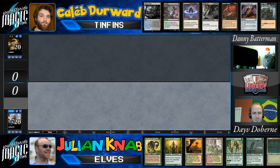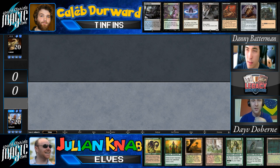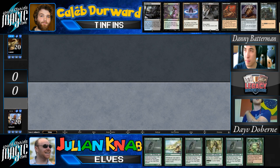All right, hi everyone! I'm Dave Dobren here with Danny Batterman and we're going to be commentating the first match: Julian versus Caleb. For those just tuning in who missed the intro, we've got Caleb on Tin Fins and Julian on his signature Elf deck. Tin Fins is kind of a reanimator-storm hybrid — it uses Shallow Grave, which is kind of the original Goryo's Vengeance, alongside actual Goryo's Vengeance to sneak a Griselbrand into play with haste.